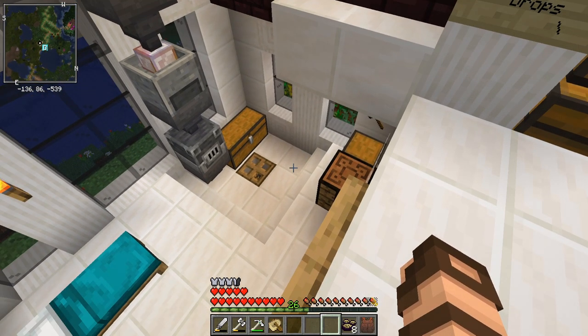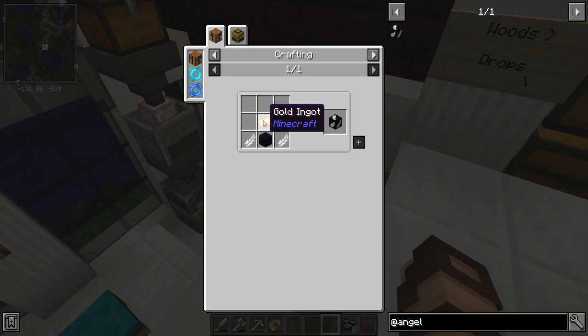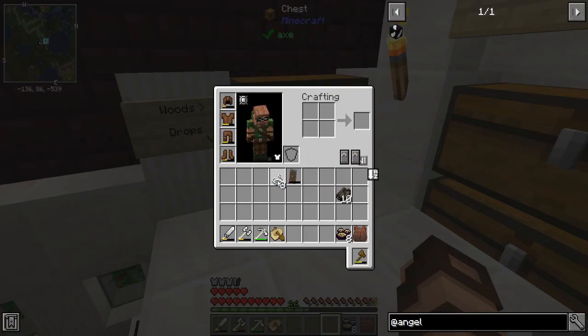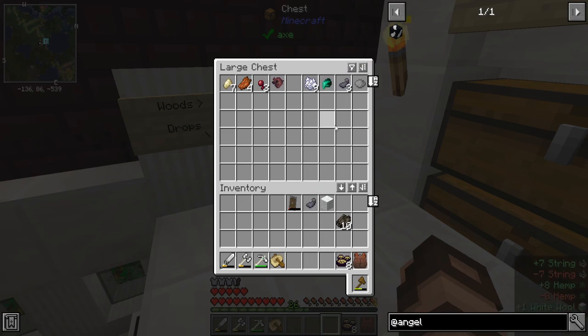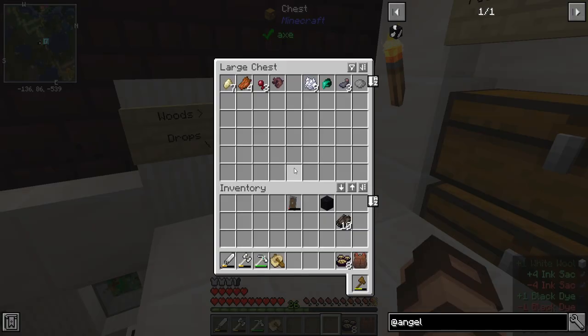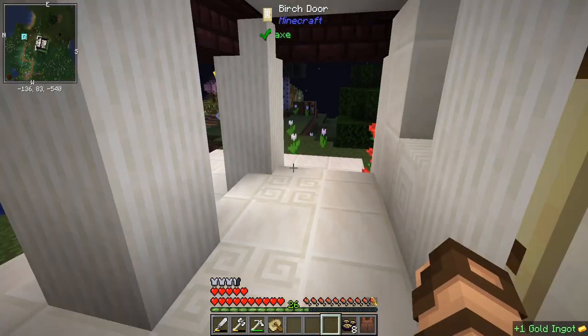What I'm going to do instead is make myself an angel block — the plan involves some gold, black wool, and feathers. I should have enough string. Let me make some white wool — then combine that with a bit of black dye to get black wool. Then I just need feathers. I heard a chicken not far away, and I'll need a gold ingot. I'll be back once I've got some chicken feathers.